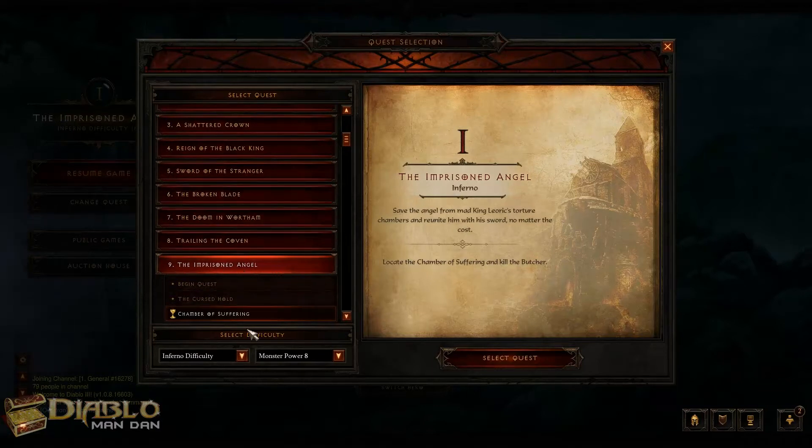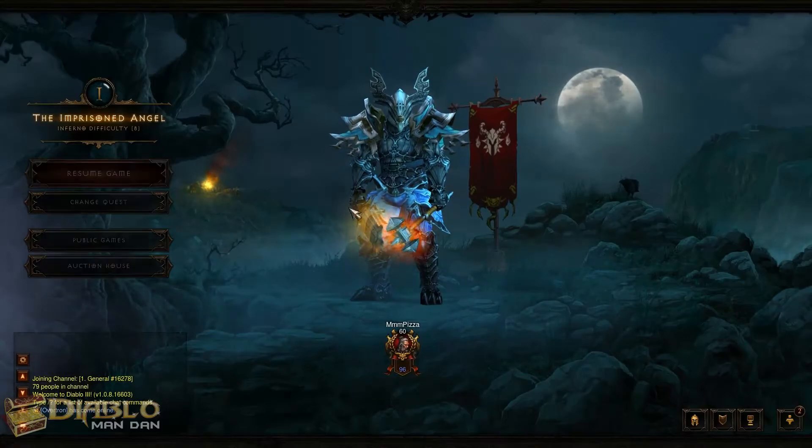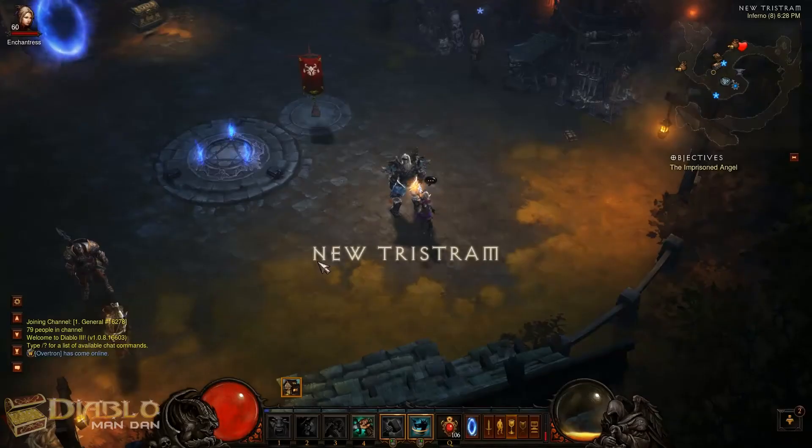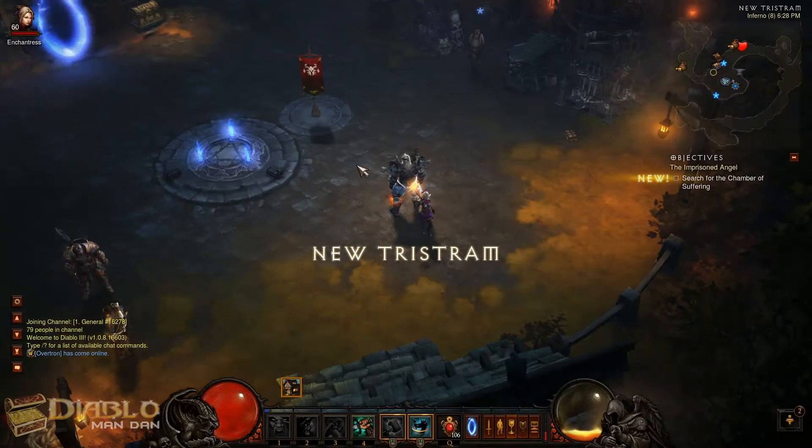I usually start the Imprisoned Angel quest at the Chamber of Suffering. Or you can start at the Cursed Hold — this might actually be better so you can get an extra boss kill in there if you go all the way through it. But I usually start at Chamber of Suffering. Alright, now we are in game.